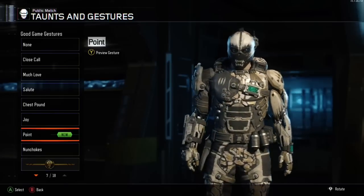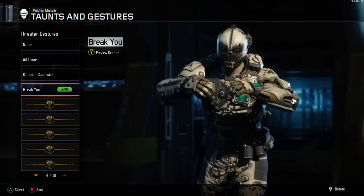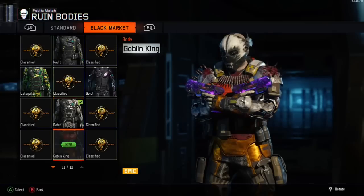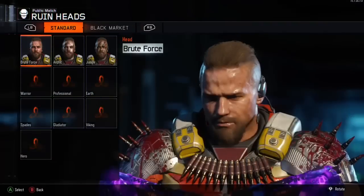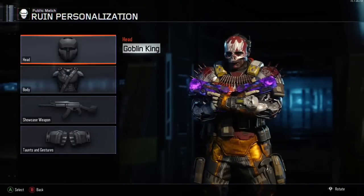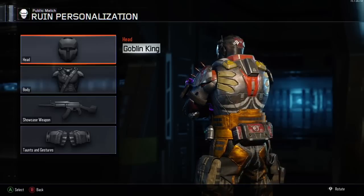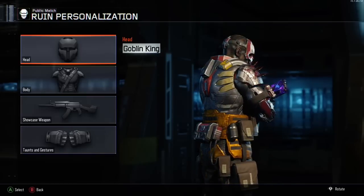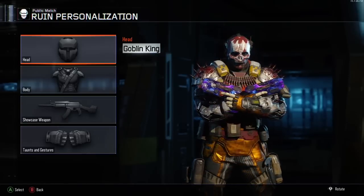We're looking at the new gestures, though they're not really new — I've had them right from when the game was first released. Let's have a look at the goblin full suit now. There we go! At least that's something to put a smile on my face — hopefully yours too. It's a really cool suit. I love the spikes with the blood coming out from them. At least now we can take this into gameplay as a full suit without mismatching headgear and body gear.